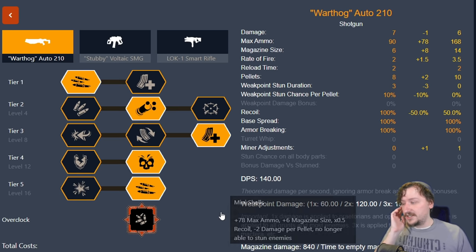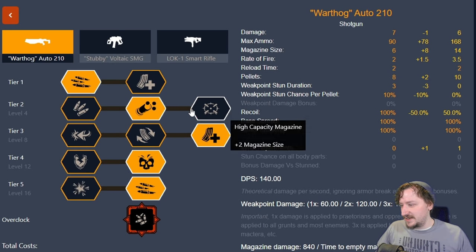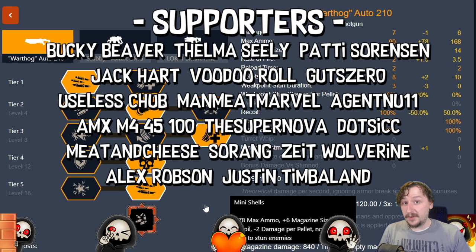That's all the builds I use for the Warthog shotgun. Hopefully this helped you out. As you can see, I build it mostly the same way with each overclock, and I kind of wish these Tier 2 mods were moved around — like maybe putting choke or loaded shells somewhere else. Next up we're going to be taking a look at Stubby and all of their overclocks, so that should be a lot of fun. Special thanks to the supporters of this channel — my members on YouTube and my patrons on Patreon. They get early access to videos like this; links are down in the description. Remember to like and subscribe, and I'll see you guys next time.